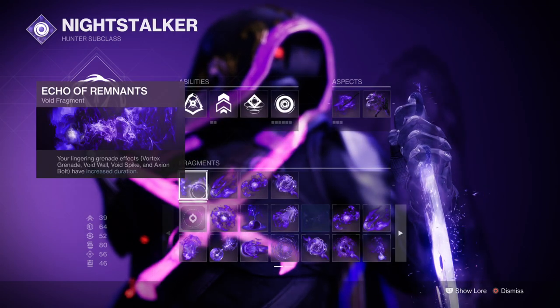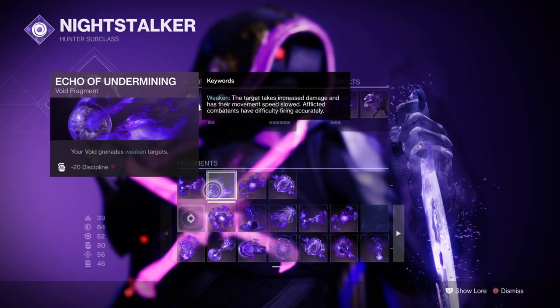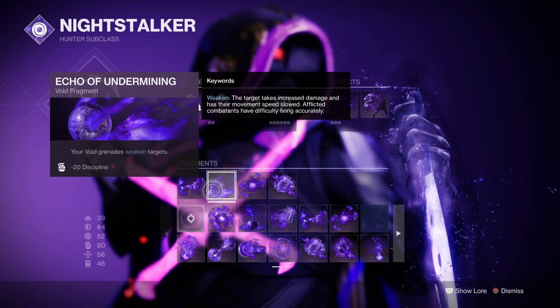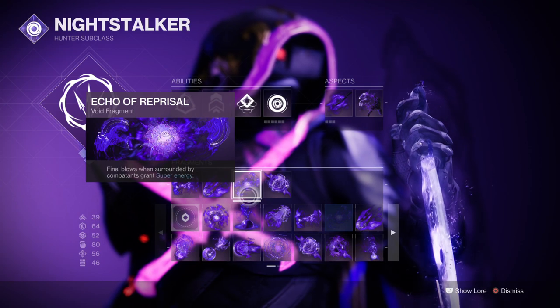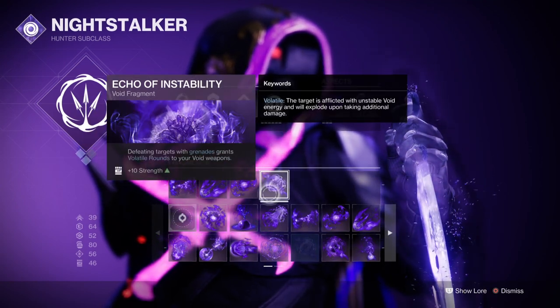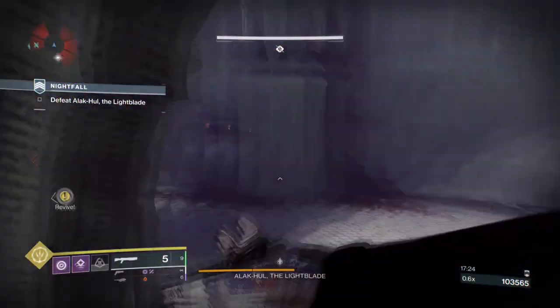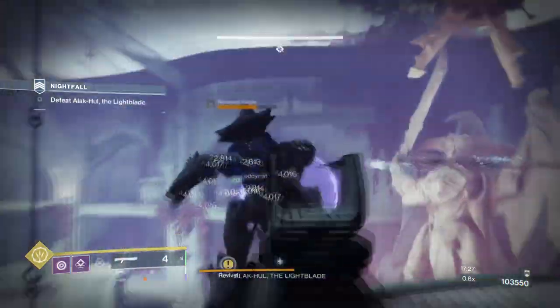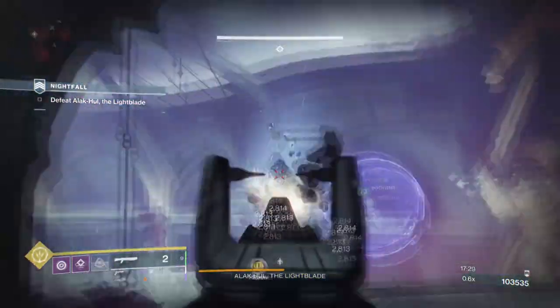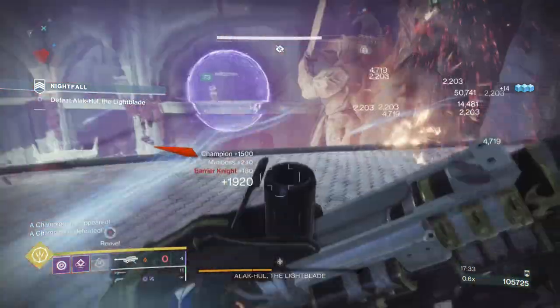The Stylish Executioner buff is an active 15%. From here, you'll then want to have the Echo of Remnants fragment which will increase our grenade's duration, Echo of Undermining where your grenades weaken targets, Echo of Reprisal where defeating combatants while surrounded will grant you super energy, and Echo of Instability where defeating combatants via grenades grants you volatile rounds for a few seconds. The subclass is heavily focused around gaining super energy and debuffing combatants as much as we can to maximize damage for our weapons and super.